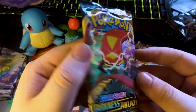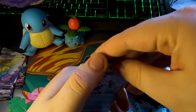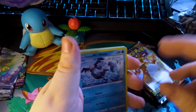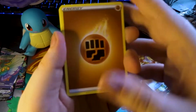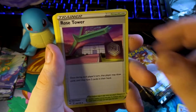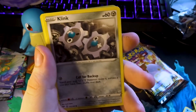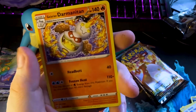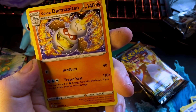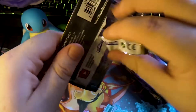Going into the big Snom — big Tapeworm — pack. Code card. Earthen Falls, Rose's Tower — whoa. Snubbull, Mr. Mime, Grimer, Klang, Skitty, Pansage, Powerful Energy. And then just a Galarian Darmanitan — the snow version instead of the flame version, but then that one's a flame version, so I don't understand.